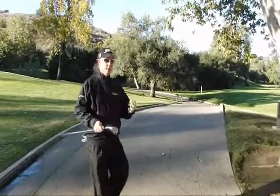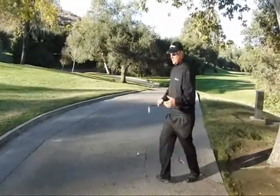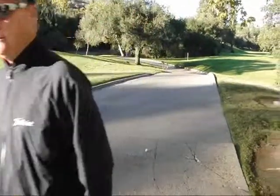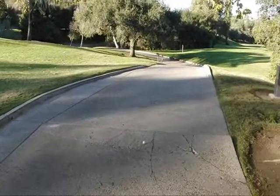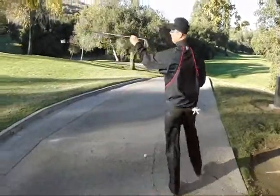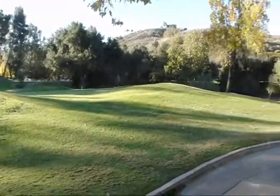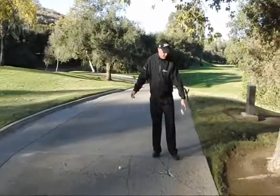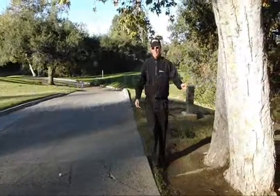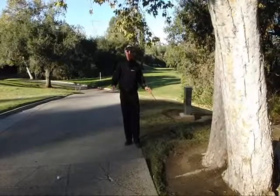Here we are on the cart path. I want to take relief because I really don't want to scratch up my wedge. My first goal would be to drop it on grass, except I don't always get an option. The flag is over here and the green is over here. Going this way is not an option because I'd be going closer to the hole, so I'm going to have to go back. Luckily, this is my nearest point of relief — but unluckily, there's a big tree. So I don't get the option to swing away from the tree when taking relief.